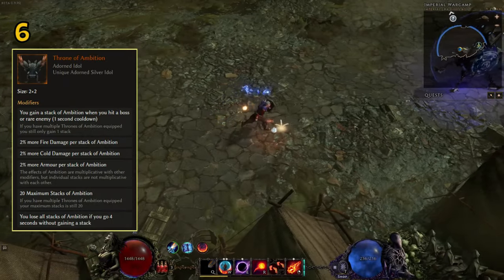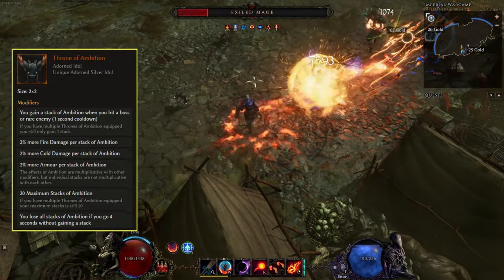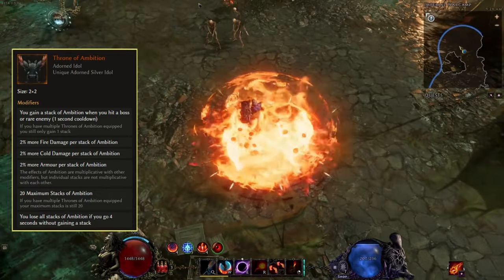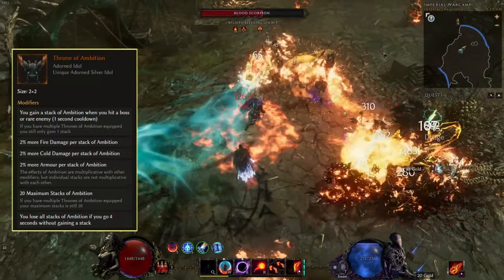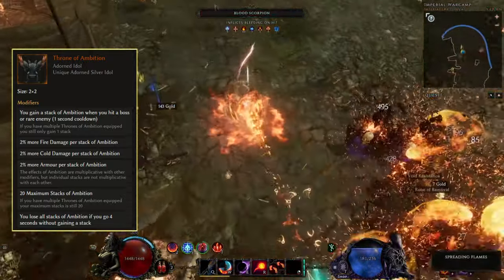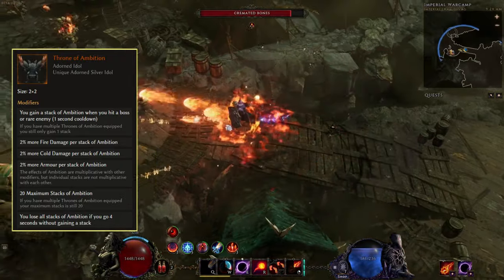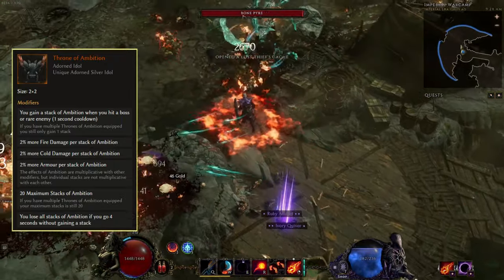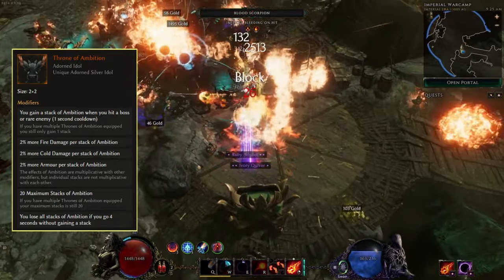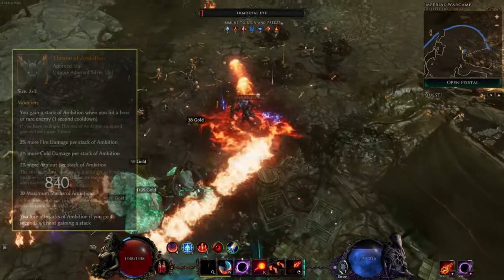At number six we have Throne of Ambition, a unique idol especially used for fire or cold damage builds. You gain a stack of Ambition when you hit a boss or rare enemy, and each stack gives 2% more damage for fire and cold plus 2% armor. You can have up to 20 maximum stacks, granting a total of 40% damage and armor. The 'more' aspect multiplies your damage, and different sources of more damage also multiply each other. You lose all stacks if you go 4 seconds without gaining one, so being a fast build helps. There is a 1-second cooldown on gaining a stack, and multiple of these idols do not stack, so getting one is enough.